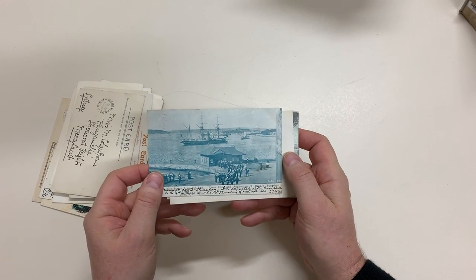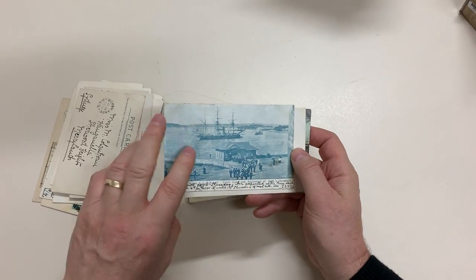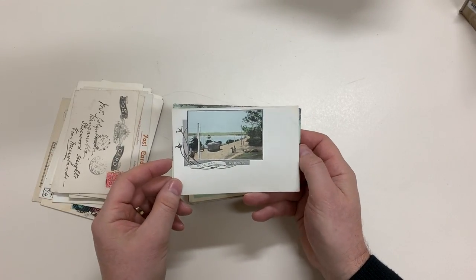Perfection Series — Farm Cove and Anchorage of Her Majesty's Squadron. Lots of sailors in the foreground. Rose Bay.